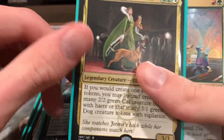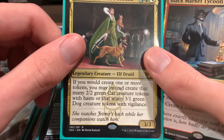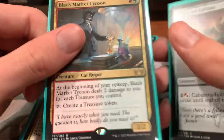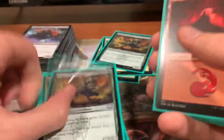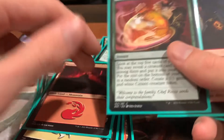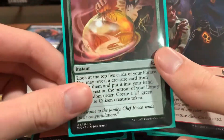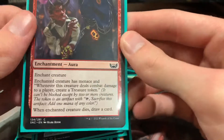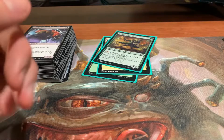Venom Connoisseur there, and there's Ginny Fae. Whenever you make one or more tokens, you may instead create that many 2/2 green cat tokens with haste or that many 3/1 green dog creatures with Vigilance. Super good. Black Market Tycoon is a great treasure producer, but you get punished for having them in your upkeep, so you may have to make sure to get rid of them before then. Another Cabretti Initiate. Warm Welcome looks at the top 5 cards and you search for a creature and then make a token. Sticky Fingers is really good — it gives the enchanted creature Menace, and whenever it deals combat damage to a player it creates a treasure token, so you get some mana fixing that way too. And like I said, it isn't a token deck — I mean, that's kind of really insane.